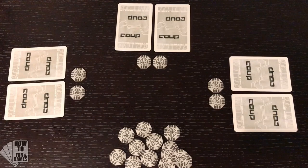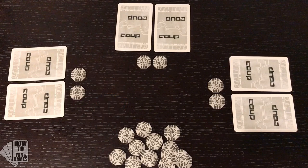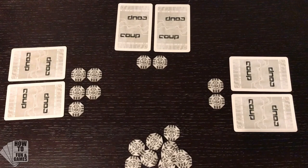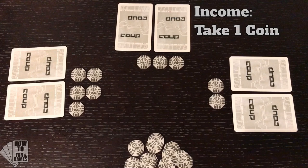Here's an example of how a game could go. Player one announces that he's going to take three coins from the Treasury using his Duke. He pauses for a second to see if anybody's going to challenge. If nobody challenges, then he takes the three coins, regardless of whether he had a Duke or not. Now it's player two's turn. He announces he's going to take one coin from the Treasury using income. This cannot be challenged.